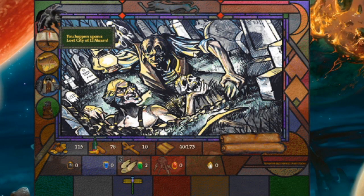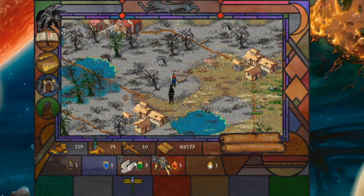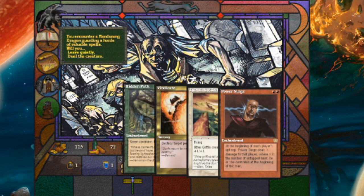You happen upon a lost city of El Arcram and get an amulet of each color — that's pretty sick. Don't you agree, dude who's friggin' chasing me? You happen upon a Dragon's Lair. You can get all these good cards, though none of them seem particularly good. But I can't turn down a Challenge!